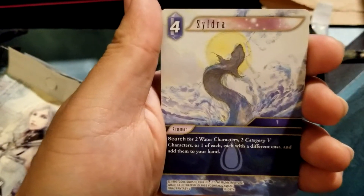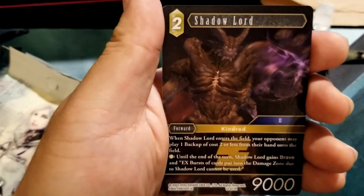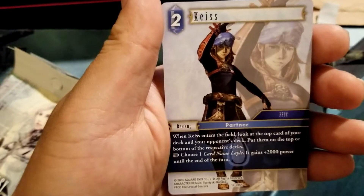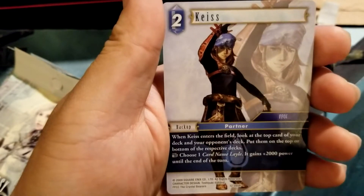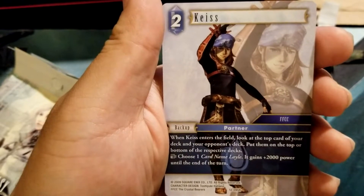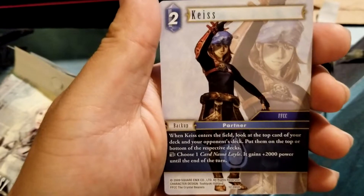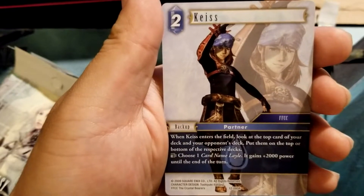Sojo's good. This is a new card - Kess. Enter the field: look at the top card of your deck and your opponent's deck and put them on the bottom of their respective decks. I guess that's alright. He's a backup. She has a card named Leia, gains 2,000 - that's okay. Do you guys know how the multi-color works now?